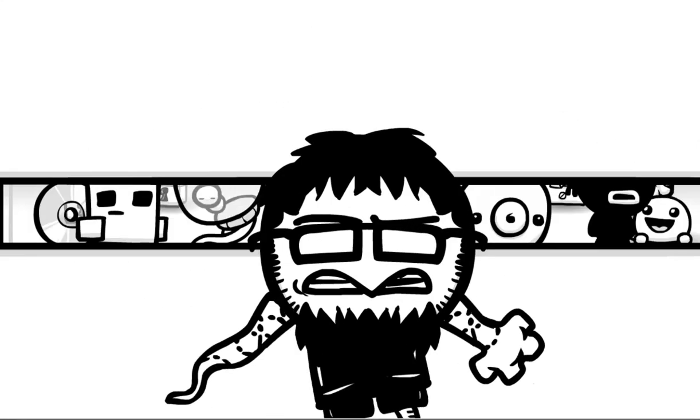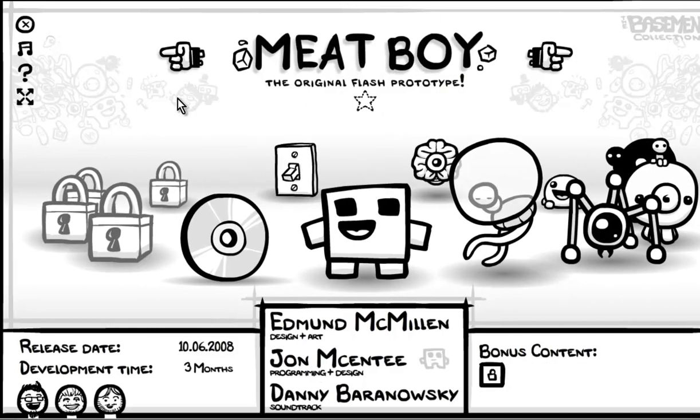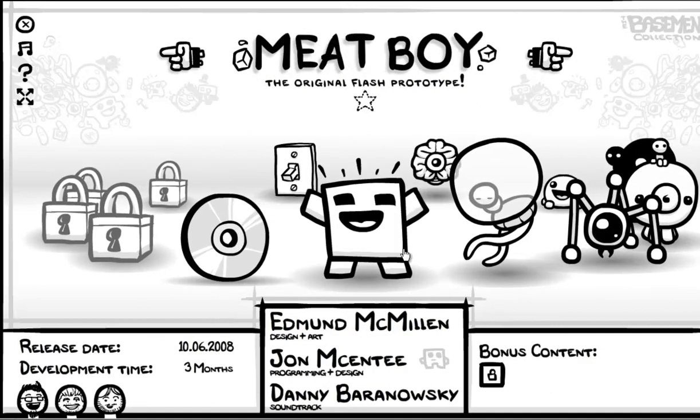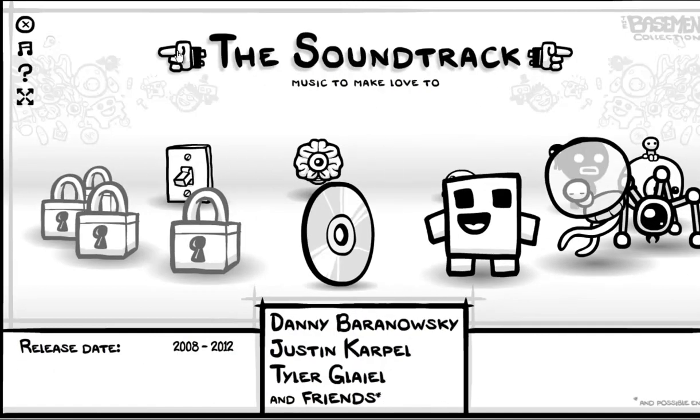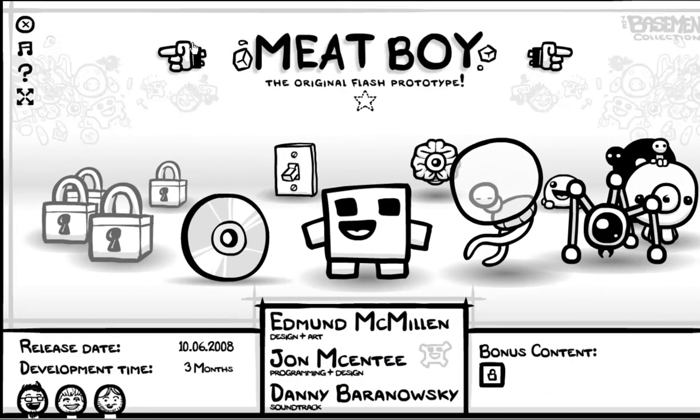So let's get started. We've got this disturbing picture of a mutated Ed hanging in front of our screen. Going left to right, the first thing here is a soundtrack I unlocked. We've got all this locked content - I believe none of that is games, just more interesting stuff of Ed's that we can see, like the soundtrack. Just extras that you can unlock, and I find that fun.